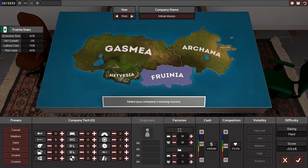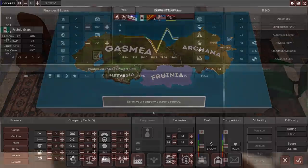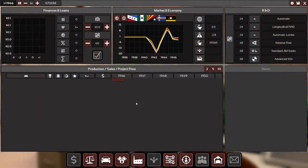The starting cash works as you would expect. The competition setting, however, is not necessarily what you'd expect — this is how strong your competitors are. At 70% strength, their desirability ratings are multiplied by 0.7. In this version the rating and the actual score don't really work just yet, so just ignore that. This is the hub screen.